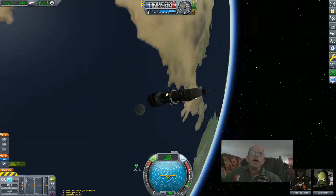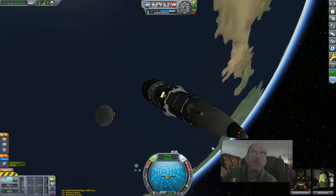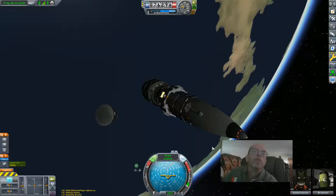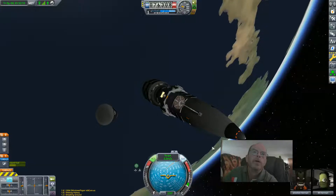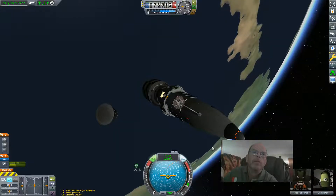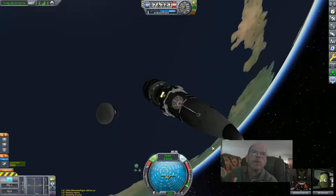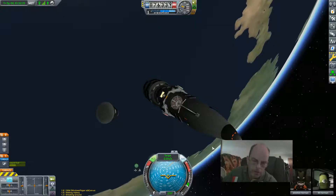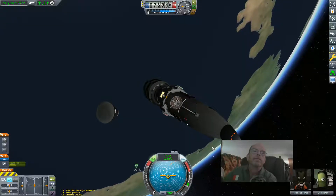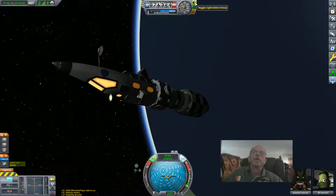We're just here traveling with it now. Earlier in the last video I set up my buttons, so I'm going to hit number one, turn on my radiators, hit number two, hit number three, four turns my lights on, five, six, seven. I thought I had one set up to turn the lights on and off.